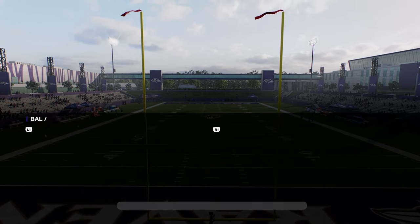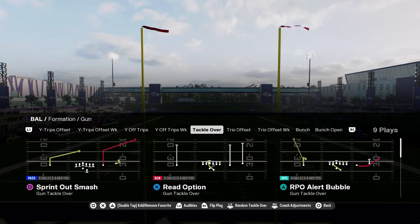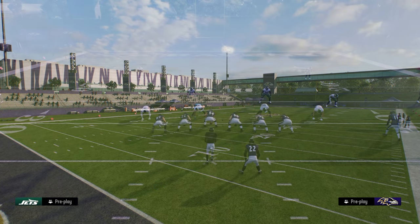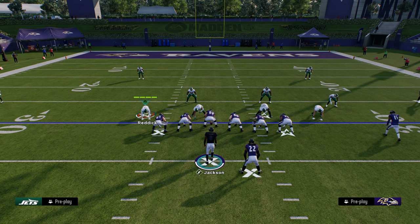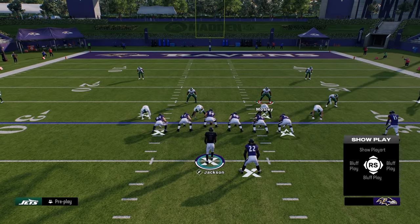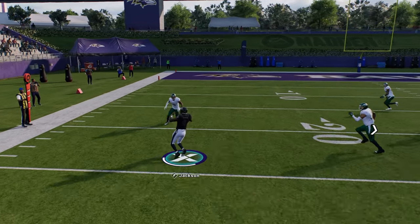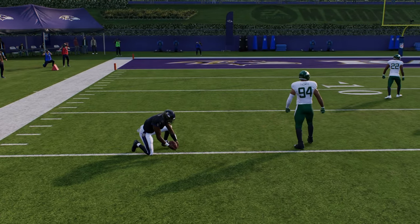Basically what you're going to do is come out in this tackle over play. You see how it has this play sprint out smash. With the sprint out smash, you're going to get instant control over your quarterback. As soon as the ball is snapped, you can basically roll out — you can instantly roll out to the left side better than you can in really any other play.